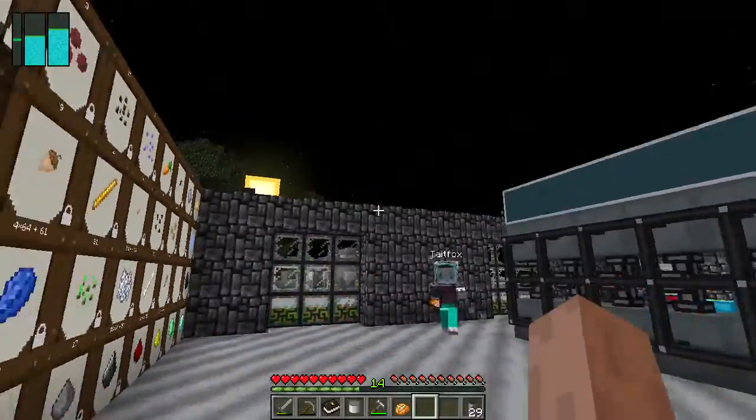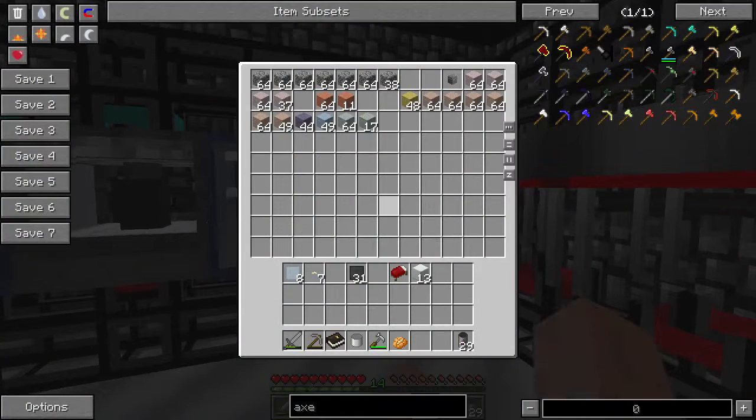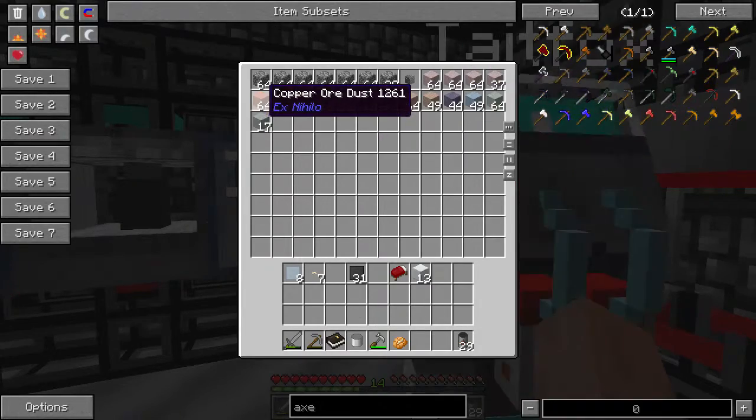We also have a sifter system over here. It's beautiful, by the way. If you check the chest, you'll find the dust forms of the ores, so they're ready to be smelted.